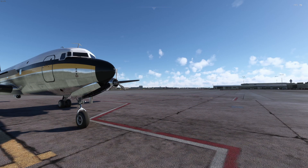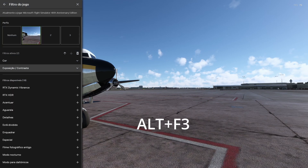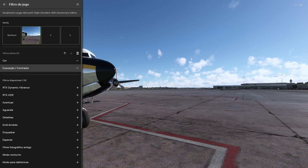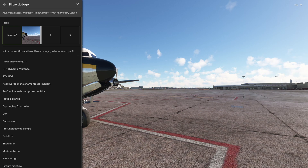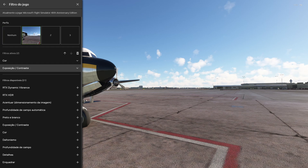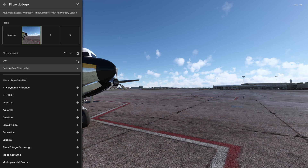I apologize in advance for my NVIDIA filters being in Portuguese, but I'll translate as we go. So we have to press Alt F3 to bring up the menu, and I only use two filters. Without any filters, it looks very bright with very warm colors, which I don't particularly enjoy. So I decided to add a color filter and an exposure and contrast filter as well.